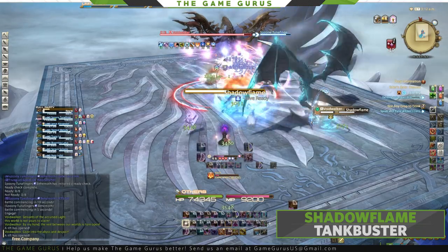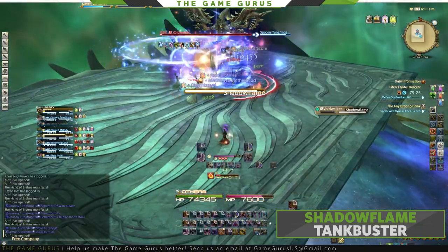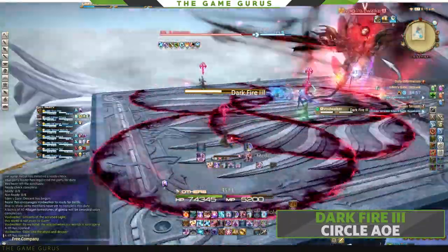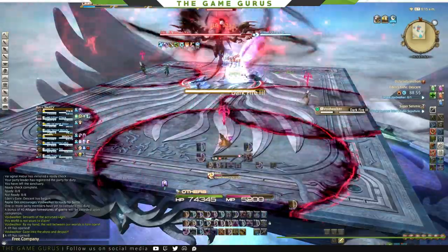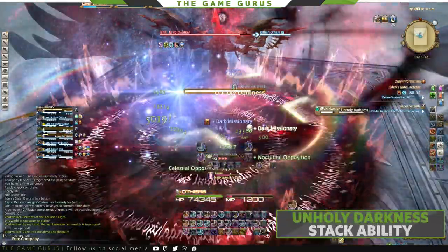Shadowflame is our tank buster and hits the top 2 on the aggro list, so both tanks need to be alive or someone next on the list will get one shot. Your party will need to spread during Darkfire 3 to avoid the AoE circles, and stack during Unholy Darkness, which is our standard run of the mill stacking mechanic.